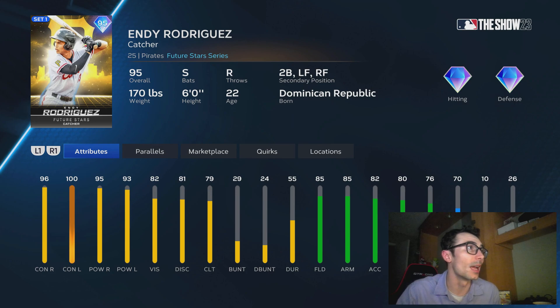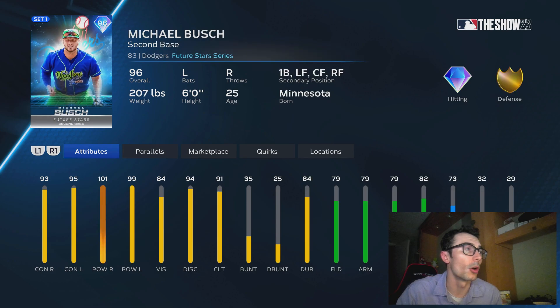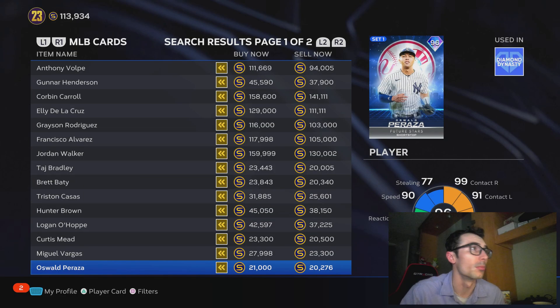We have 95 Endy Rodriguez — this card is also a switch hitting catcher, and I would probably go with this guy over a couple of these other cards, that's just my personal preference. Oswald Peraza is definitely a solid card — I'm pretty sure we had a future star version of him a couple years ago, maybe even last year as well. Michael Bush — I don't know anything about this guy, but I'll probably learn after I see him in the game. He's a second baseman, kind of reminds me a little bit like Max Muncy for the Dodgers, a future star style of Max Muncy.